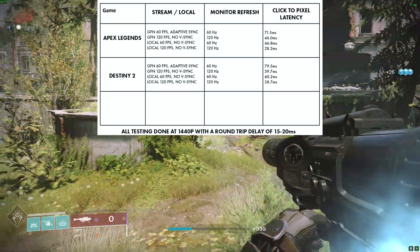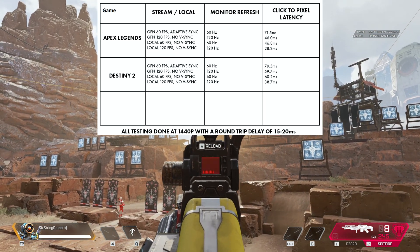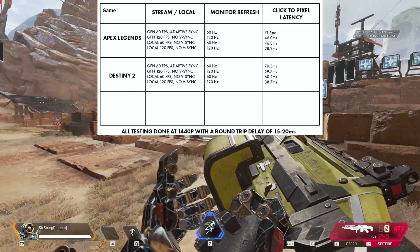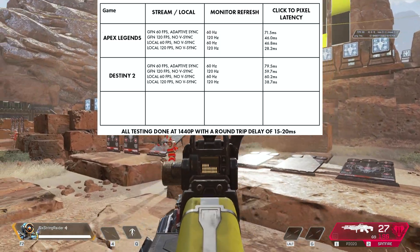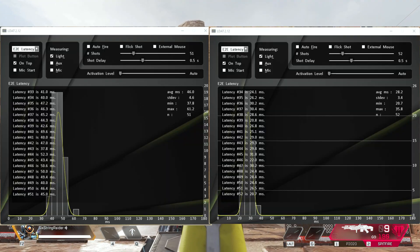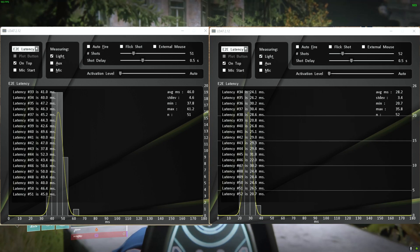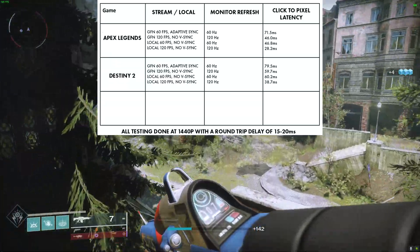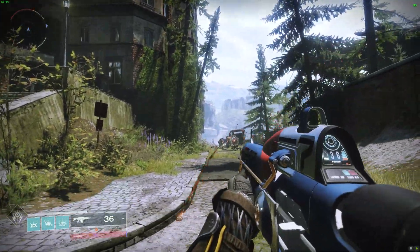My local at 120 was 38.7ms. On Apex Legends, 71.5ms at 60Hz, 46ms for 120Hz, 46.8ms for 60 on my local, and 28.2ms for my local 120. Apex Legends was definitely the best of the bunch when it came to testing input latency, and there were times I even got down into the high 30s at 120fps for GFN. If you take into account my round-trip latency, that pretty much means no additional latency on the server side — pretty insane. I did have Reflex technology enabled for both platforms.